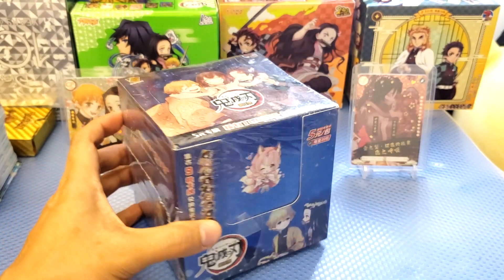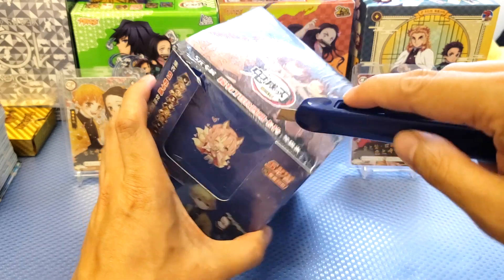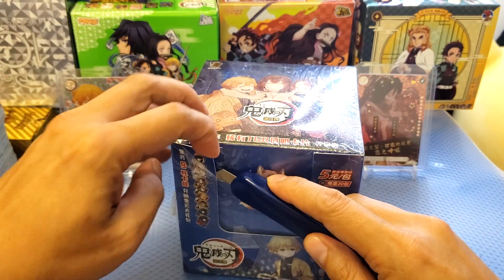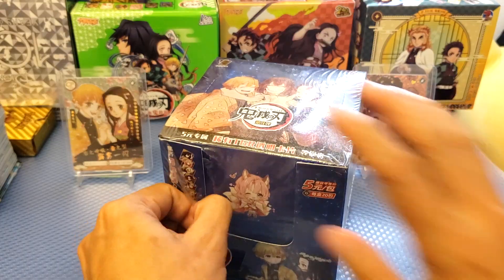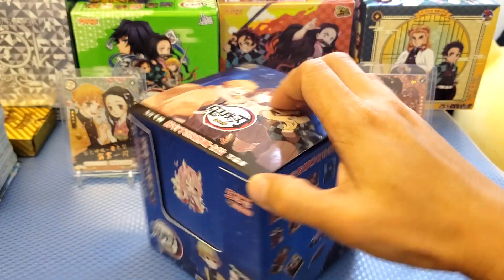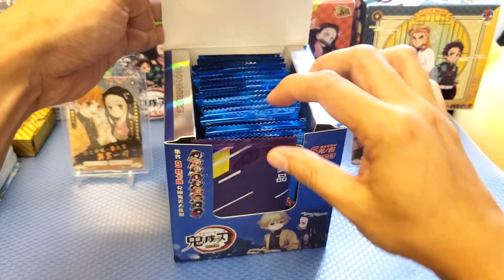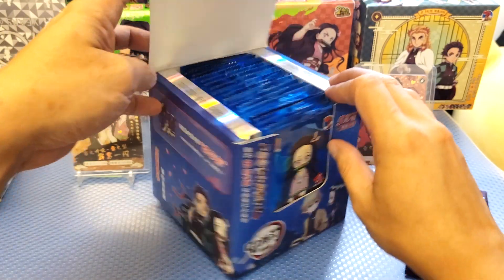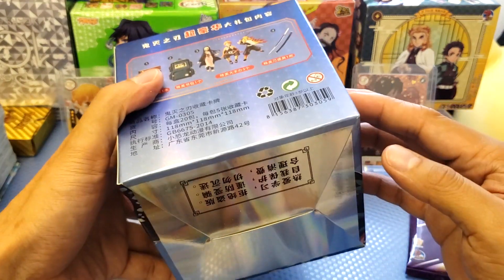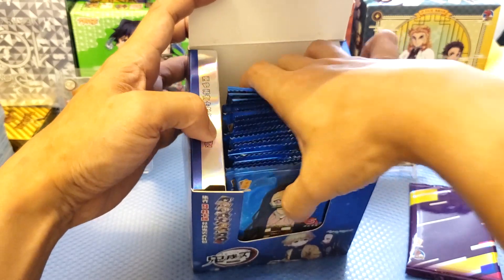If you guys love Demon Slayer, don't forget to hit subscribe and support my channel. Thank you for staying and watching. So let's open it up. The cards are just like the previous boxes from Dinosaur. If you've unboxed all the Dinosaur boxes, this box is actually a bit pricier compared to the cheaper ones. The box is still the same. Let's see the promotional card — it's in front of the packs. Every box has 20 packs, as it says on the label.